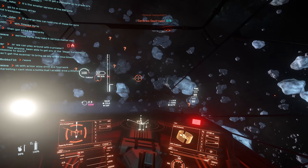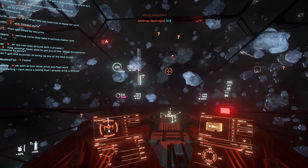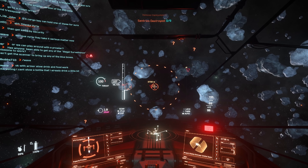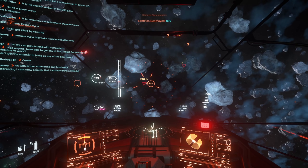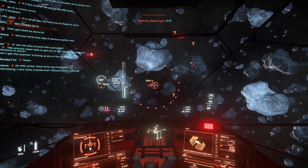What we have in-game right now is the Prowler along with the two other dropships, the Valkyrie and the Vanguard Hoplite. All of these ships are designed to carry passengers from point A to point B, deploy them, support them on their excursion, and get out of dodge — though they appear to do these in very significantly different ways.